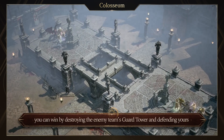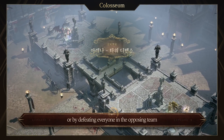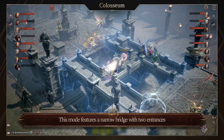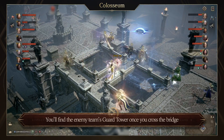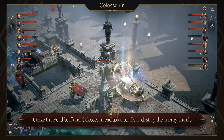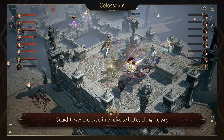In Tower Defense mode, you can win by destroying the enemy team's guard tower and defending yours, or by defeating everyone in the opposing team. This mode features a narrow bridge with two entrances. You'll find the enemy team's guard tower once you cross the bridge. Utilize the bead buff and Coliseum exclusive scrolls to destroy the enemy team's guard tower and experience diverse battles along the way.